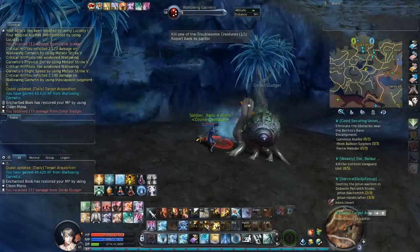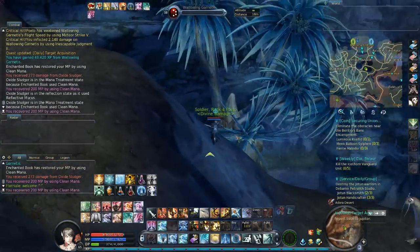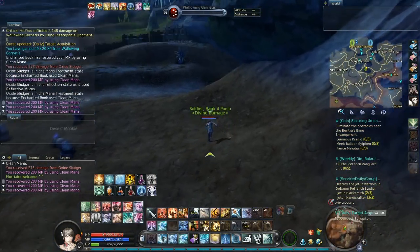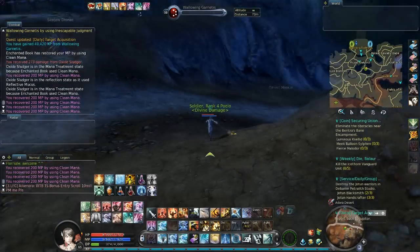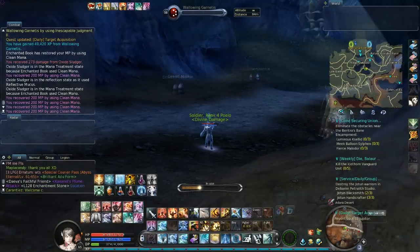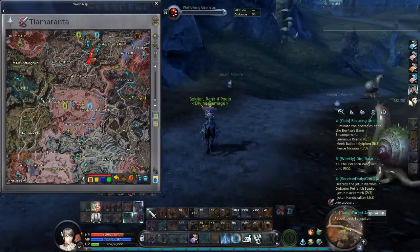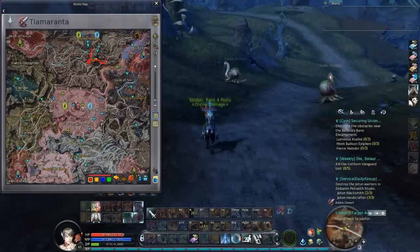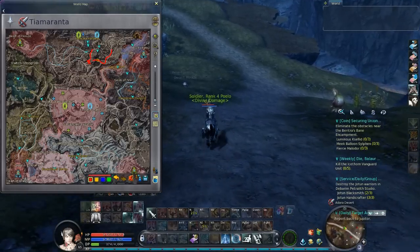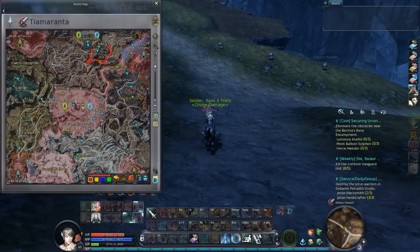Okay, this mob is dead. Now we can head for the second target, and it spawns right here in this region. Let's get my mount — I'll show you on the map. We are moving this way, and we cross this Balaur cavalry base to go kill the mob, which is right here.